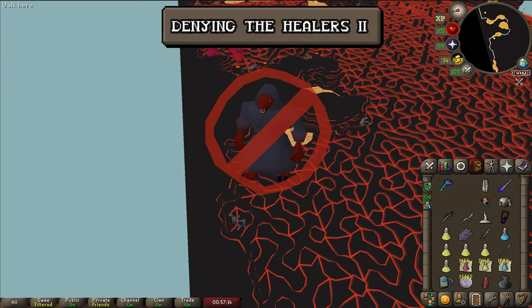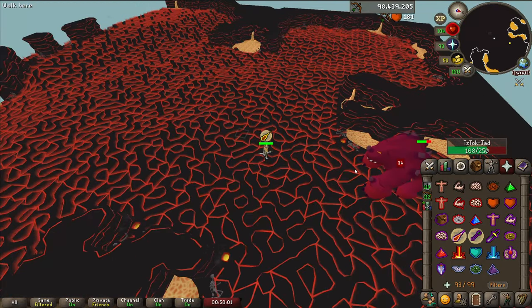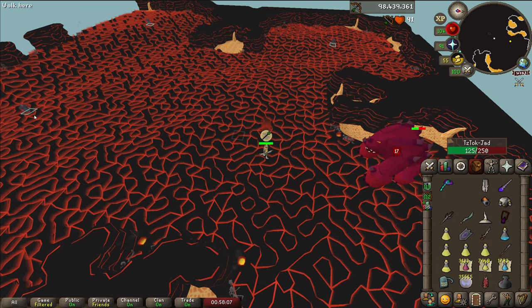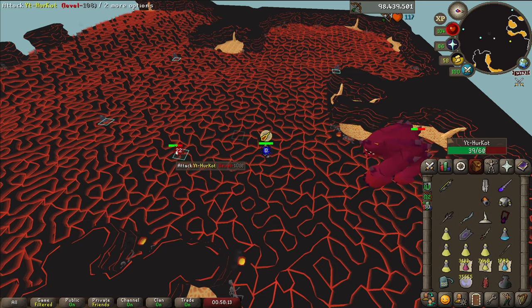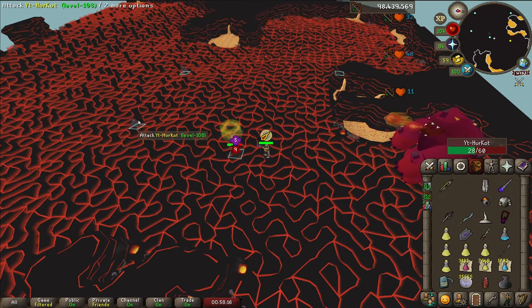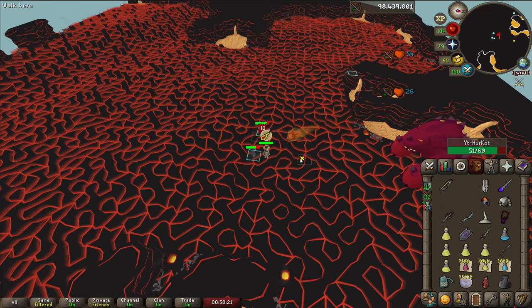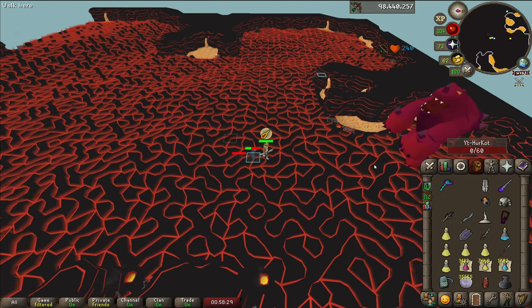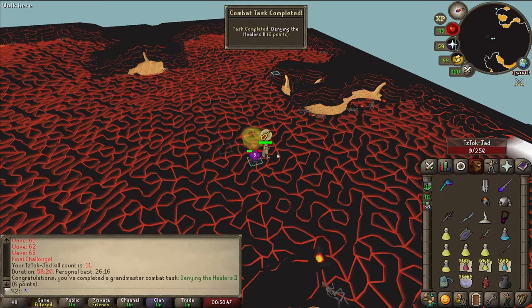For this next task we cannot let the healers touch Jad, which is harder than it seems. Instead of killing Jad very fast, I lured it into the entrance so the healers spawn very far from me, and you're able to tag them one by one very carefully. If you move the one on the west it'll be able to reach you, so we just tag everything and now we can finish the task normally. Just tag Jad and we're good — task done, 6 points, a bit overkill but I'll take it.